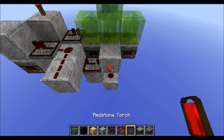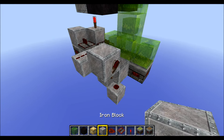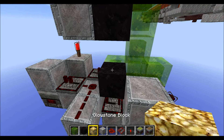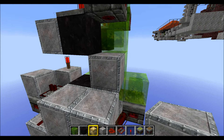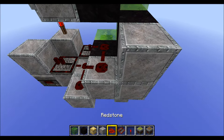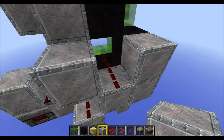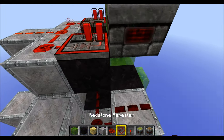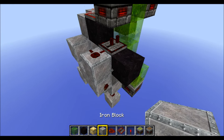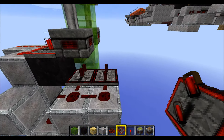Next put a torch on the side of this block. Then a block on top of this torch. Then a torch on the side of it. Now grab a piece of obsidian and place it like this. A normal block here. Another block of obsidian here. And another normal block here. Put some redstone on top of those 2 blocks. Put 2 normal blocks here to cut off the wire. A normal block here. A repeater on 2 ticks like this. Then another obsidian block here. A normal block here. A redstone on top of this. And a repeater on 4 ticks like this.